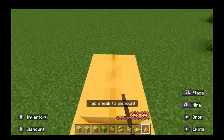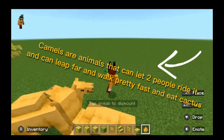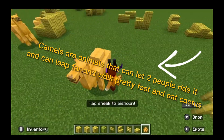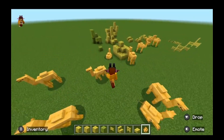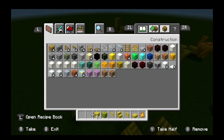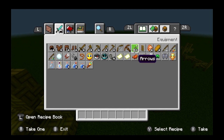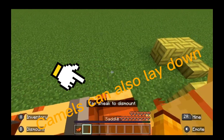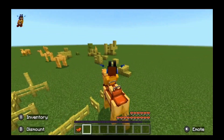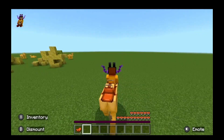The next thing is camels, which can actually be ridden by two people — look, they've got a little hump so there's two seats. This is the first mob that two people can ride on at the same time. Camels are pretty cool — all you need is a saddle. Look at this, look how fast this is!